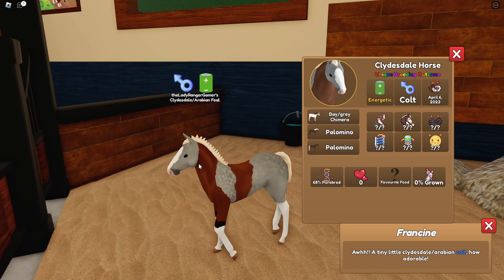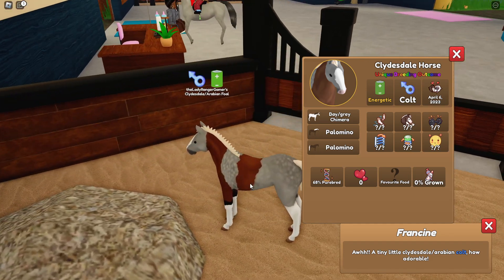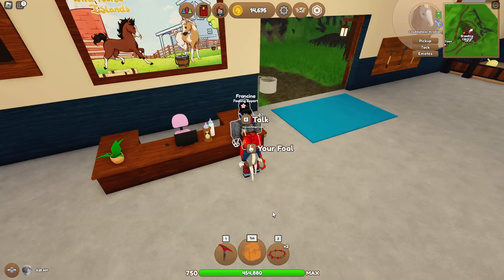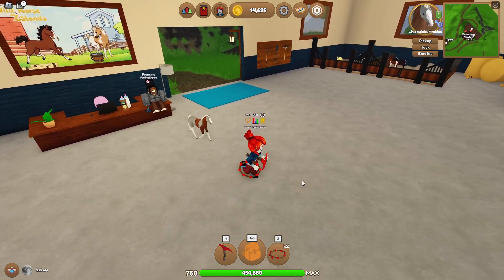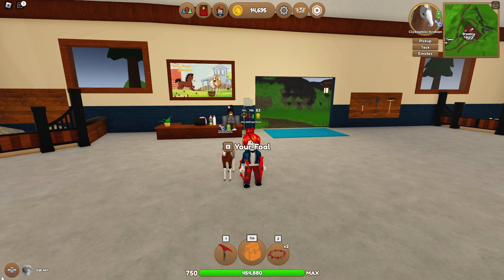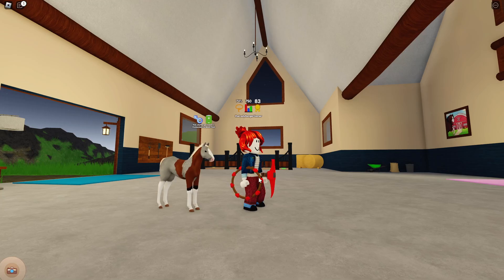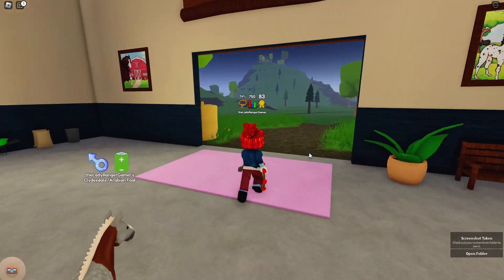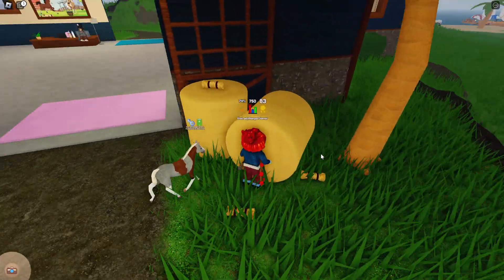Oh we did it! We did it, we did it, we did it! Guys, we bred a Chimera Clydesdale — amazing! We could pay to age that up and just see what she looks like. Should we age this up? Oh my goodness, I'm so chuffed! Look at this foal — it's so cute. Hurrah!